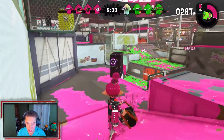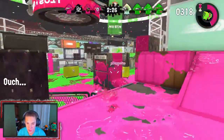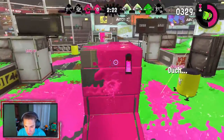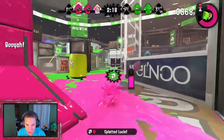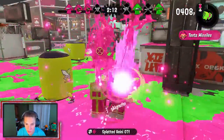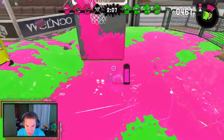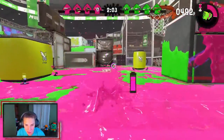Let's keep rolling here, just keep painting up this ink. You can actually charge up your special the more ink you place down. We're gonna get on this top rung right here — they got a sniper, I gotta watch out for him. Just slosh them up! Double kill baby! Let's send these tenta missiles — yeah, you better back off. We got suction bombs, which are not too bad.